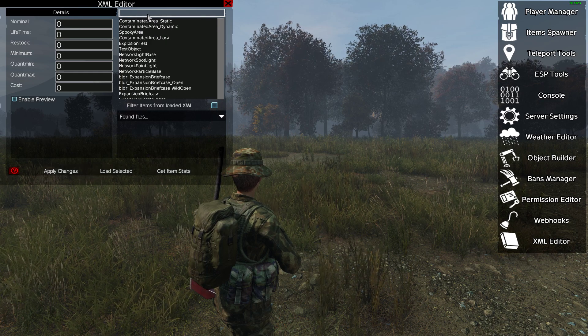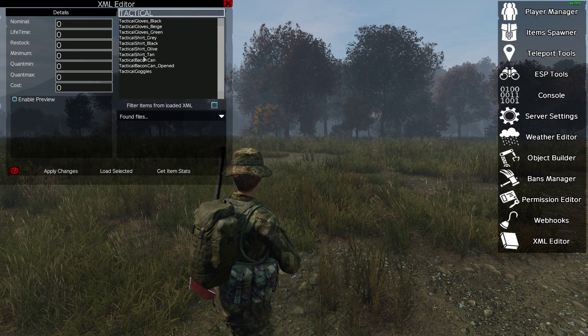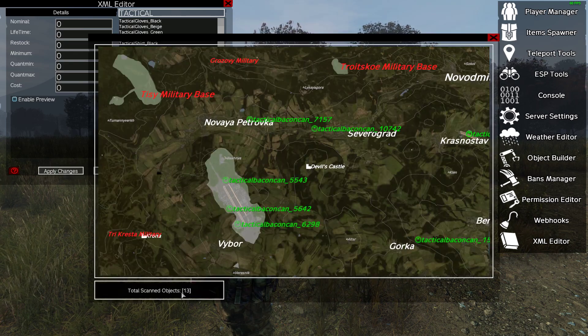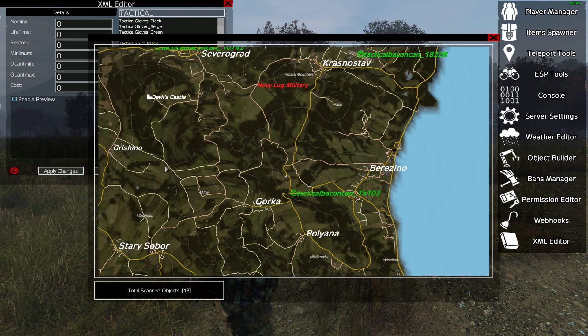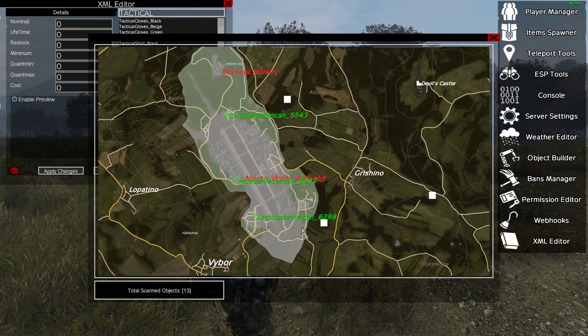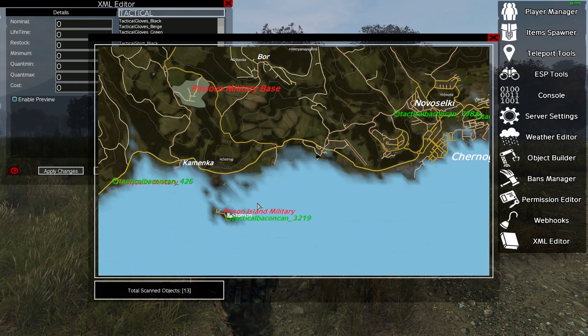So let's say we mentioned tactical bacon — one of the best foods in DayZ. Search for 'tactical bacon can,' click on it, hit 'Get Item Stats.' So 13 of them will spawn on the map, and as you can see they're around all the military locations.